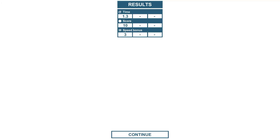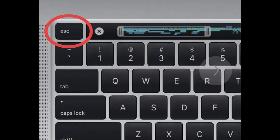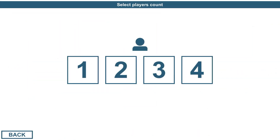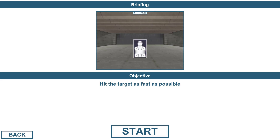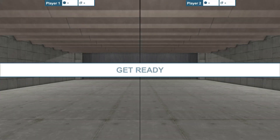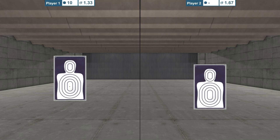I'm going to exit out by escaping, and that returns to the menu. I'm going to hit Exercise 1 again — this time I'm going to hit two players. Read the briefing, the objective, and hit start. You'll notice the screen is divided into two: shooter one on the left, shooter two on the right. We'll do our shooting from here.